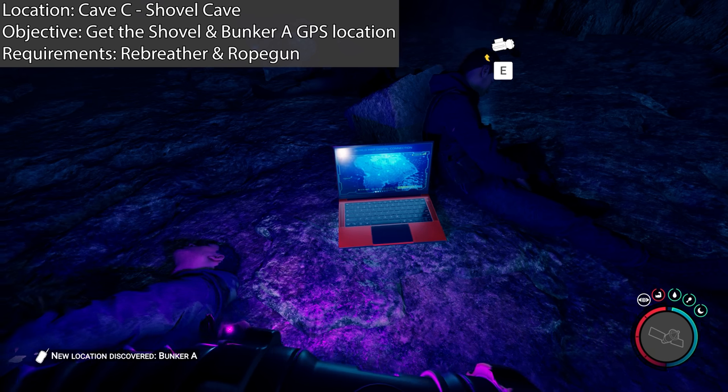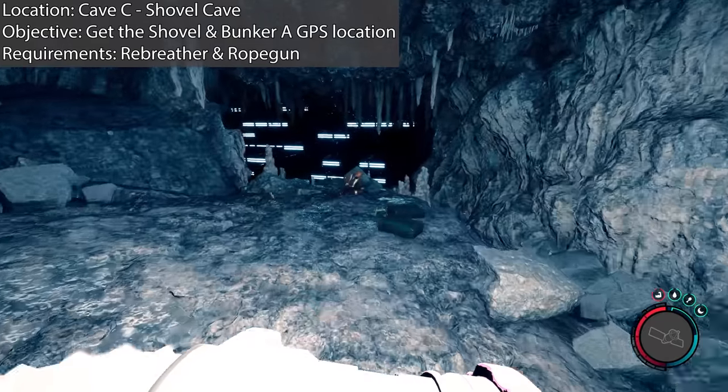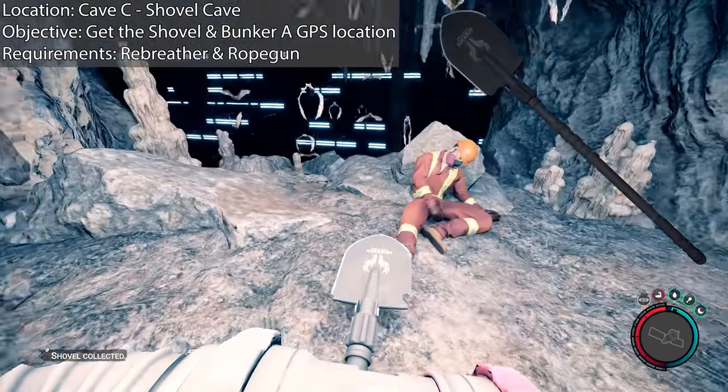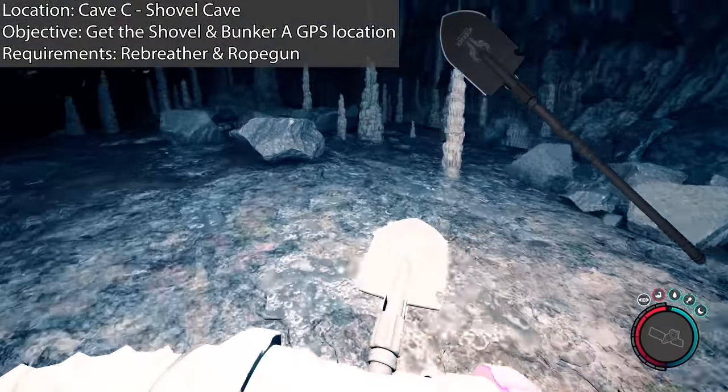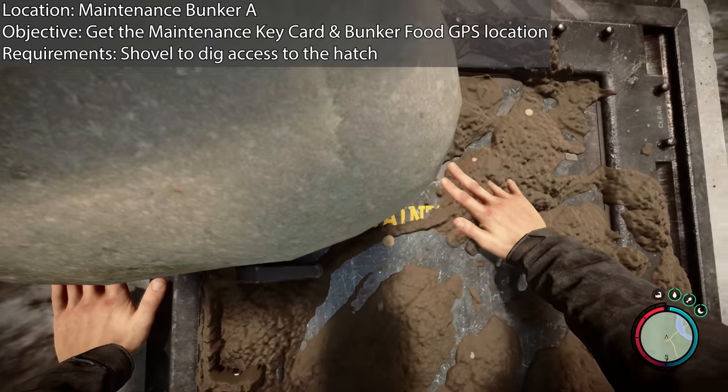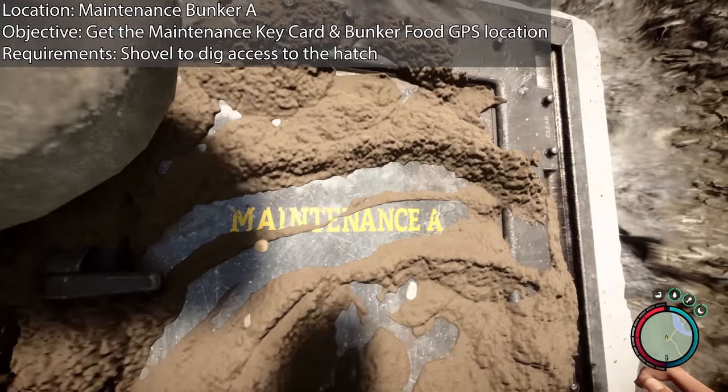What you want to do is progress through the rest of the cave and get the shovel. There's no enemies in this recording, but there's a twin sitting on top of the shovel when you first proceed there, so be careful. Once you've finished here, you want to go to Maintenance Bunker A. It's marked on the map here. You'll need to dig down for this one — that's why you needed the shovel.